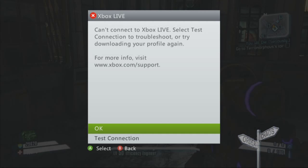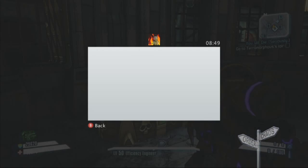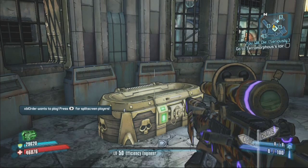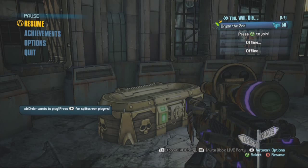So you run over there with your XBL order and open it up with XBL order — he's the one that can't save. Then take the items out with Brian the second, because he'll end up saving the game.